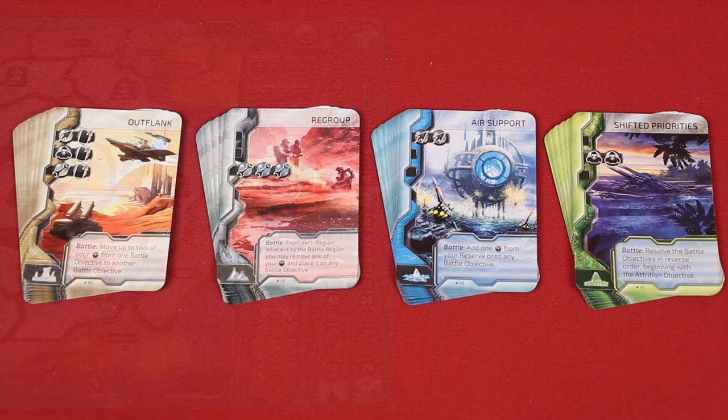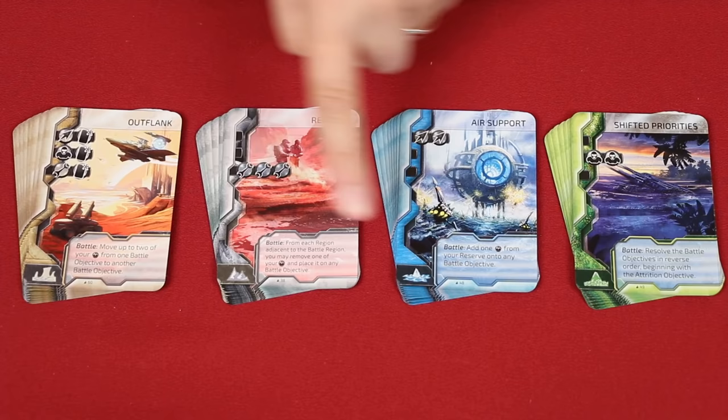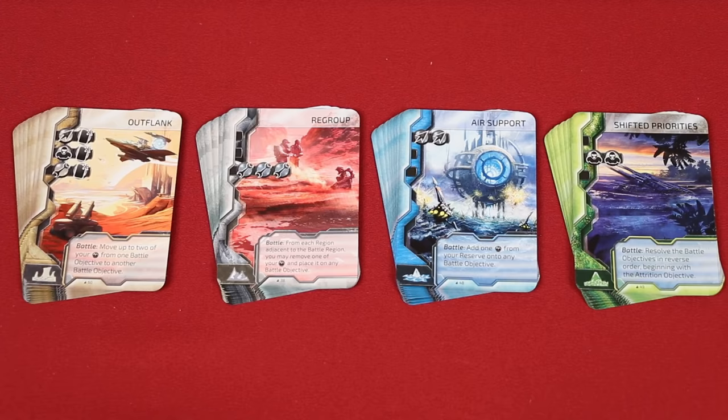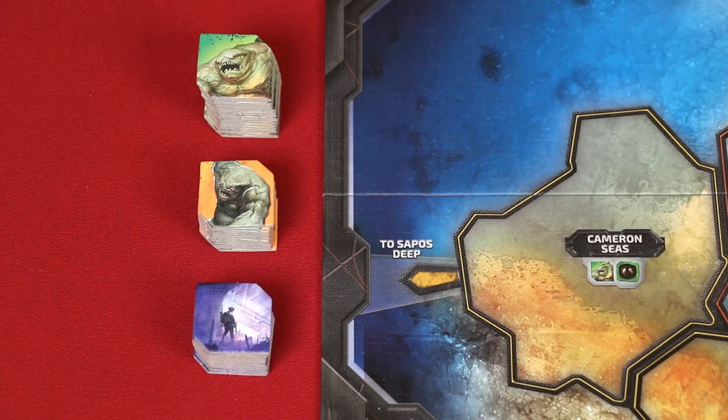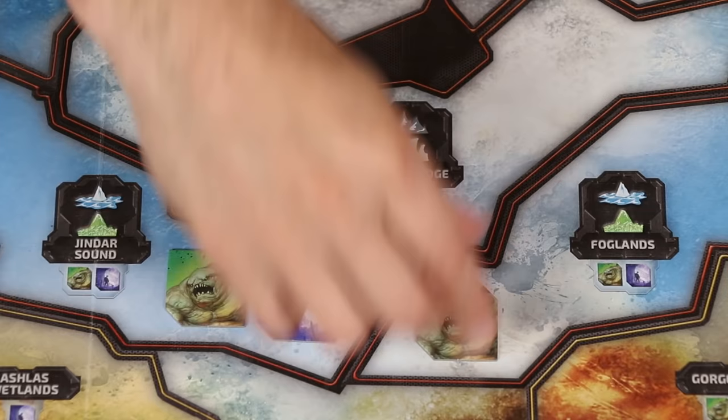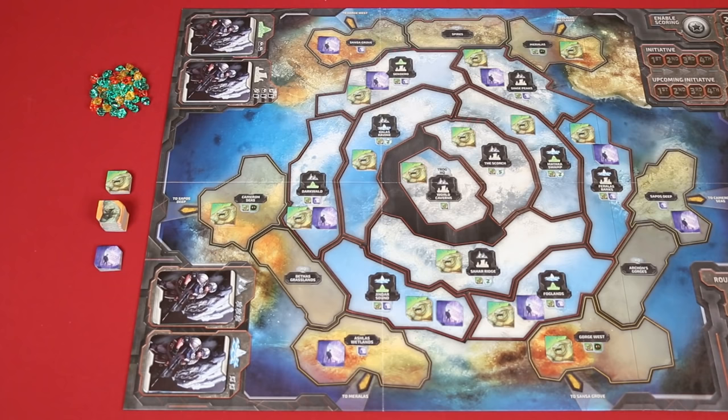These are the terrain tactics cards, which come in four types as identified by the symbols found in the bottom right-hand corner. Separate them by type, shuffling them into individual decks that you'll place face down on the spaces of the board that match their symbols. These are the Trog War Party, Trog Nest, and Exploration Tokens. Shuffle them into face down stacks near the board, then place a number of them face down onto the spaces of the board with their matching symbols.